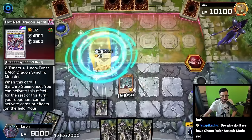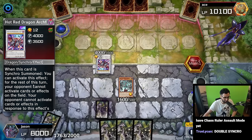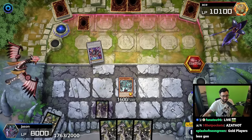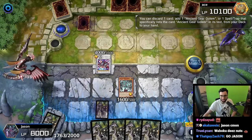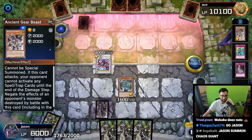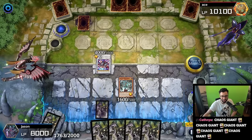Hot Red Dragon Archfiend Calamity - not gonna be able to use any card effects. Your opponent can't activate cards or effects on the field. Show him who's boss, Ace - you are the Ace for a reason! I just mentioned Wabaku and I instantly forgot about it. We're gonna add an Ancient Gear Golem. Discarding Ancient Gear Beast, adding Ancient Gear Golem - he's gonna give him an Ancient Gear pounding.